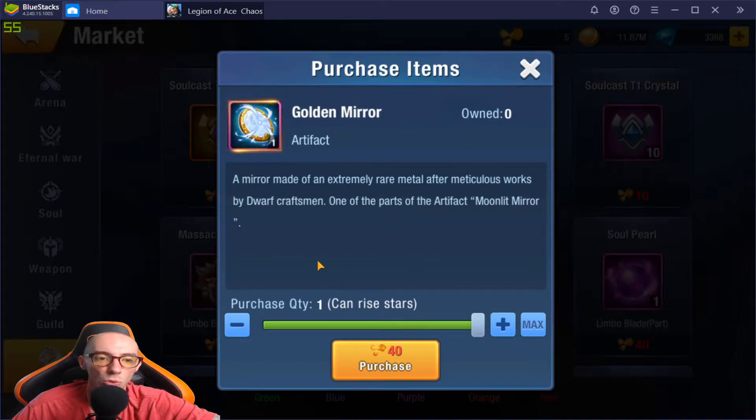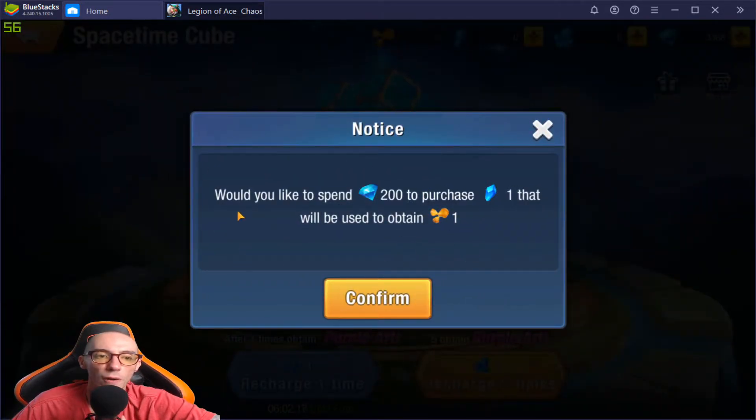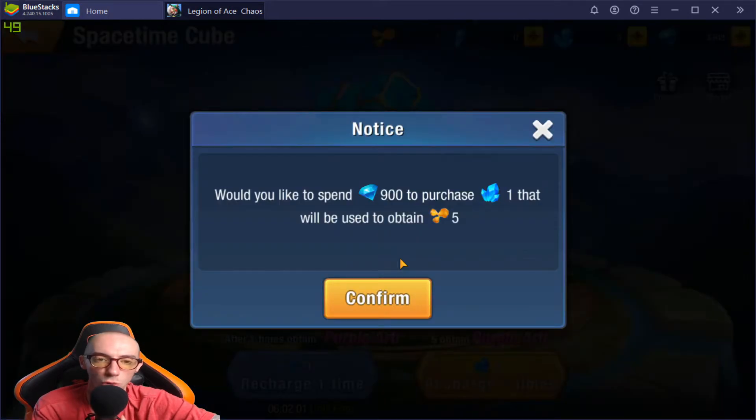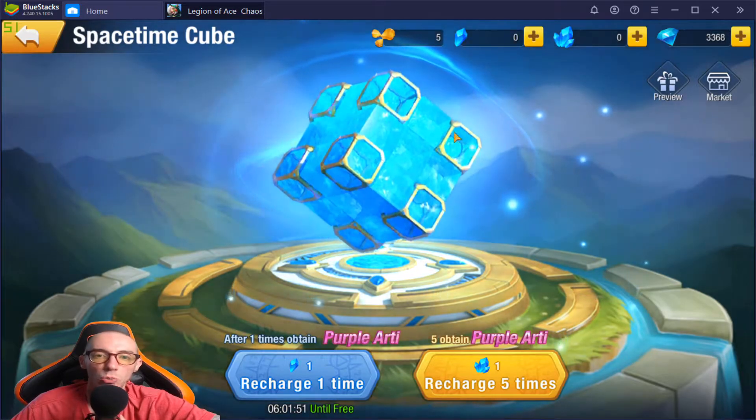We click it over here and it will say we can purchase one from the store for 40 artifact fragments. Unfortunately we do not have artifact frags right now. How do we get artifact frags? You can mostly get them through various events popping up throughout the game. Another way is when you do your pulls — one pull costs 200 gems to get one artifact fragment crystal, and the big crystal rolls five times for 900 gems, giving you five fragments. So as you summon at the Cube, you will get some.